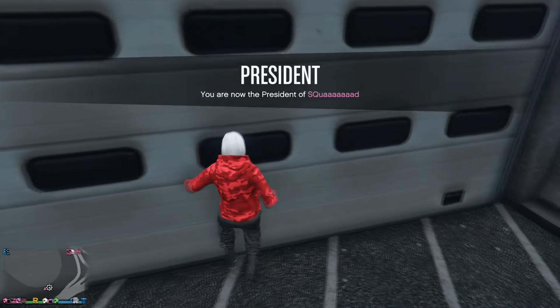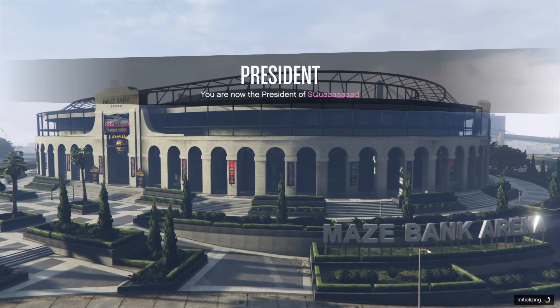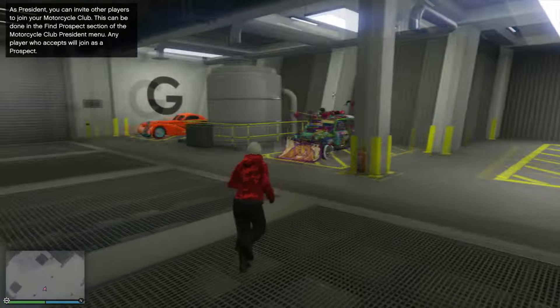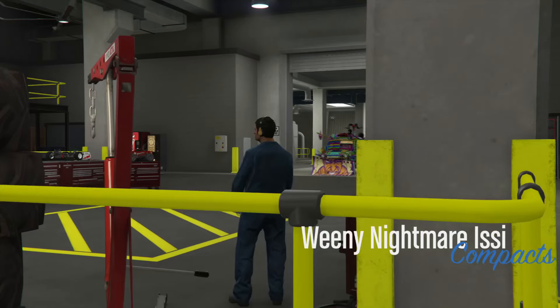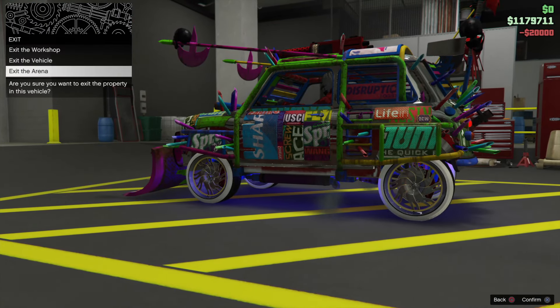As soon as you've called in a motorcycle, make your way inside the arena. Once you're inside, go to the car that you're duplicating and customise one thing on that vehicle. I recommend doing a plate, as it's the cheapest — you can spend $200 to change the colour of the plate. Once you've done that, back out but press the third option down, which is exit the arena.